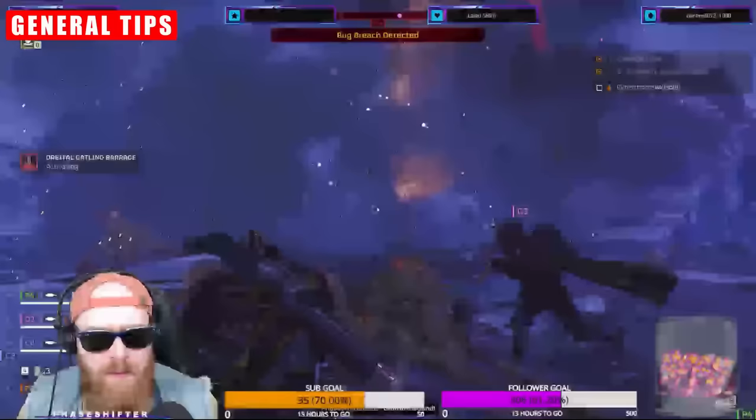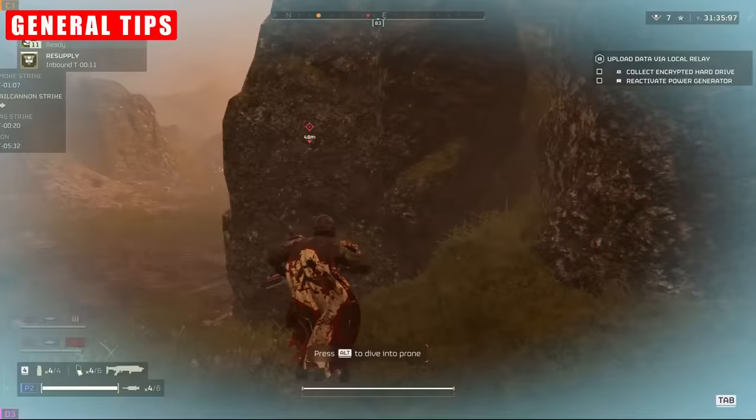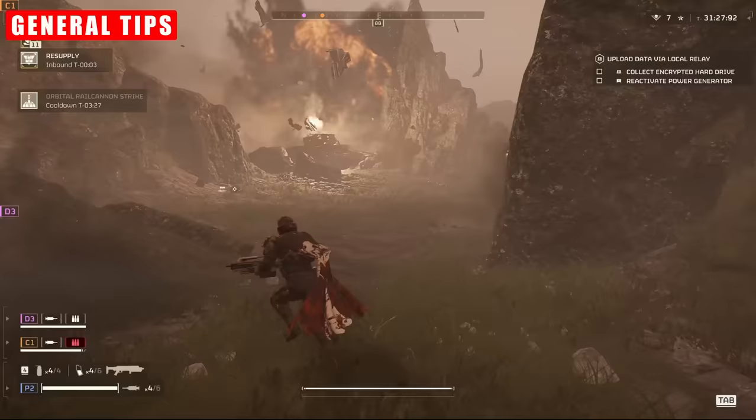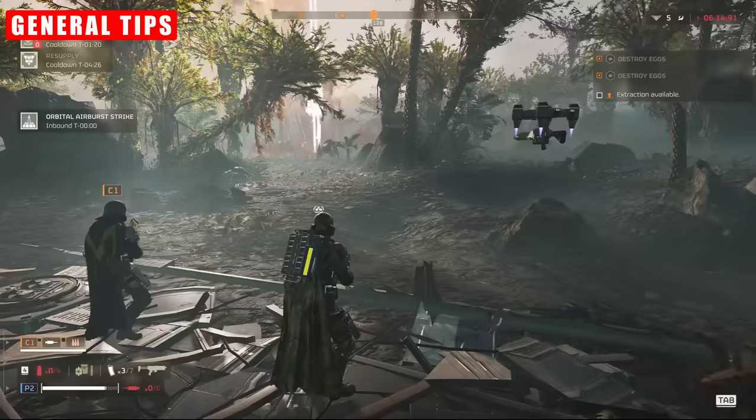Much like the other stratagems covered in this series, it really pays to make your choices synergize with your other stratagem choices. Orbital Laser and Rail Cannon, for example, will have a great time dealing with bigger nasties, heavier armoured enemies, and fortifications. If you'd rather be a Horde Clearer, then definitely take the Air Burst and something else Horde Clear related.